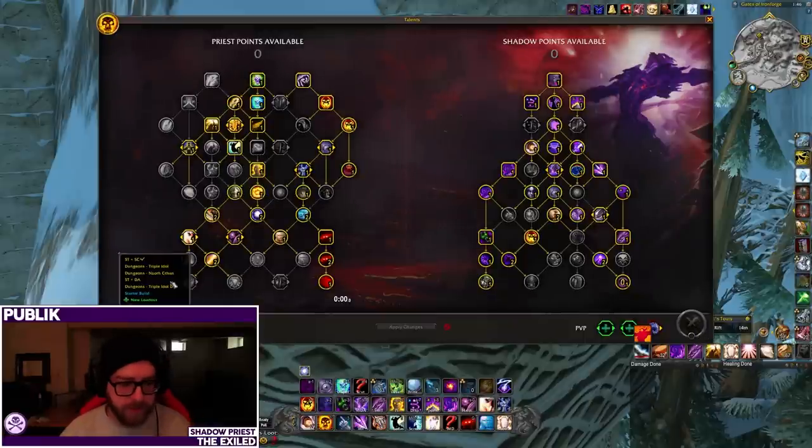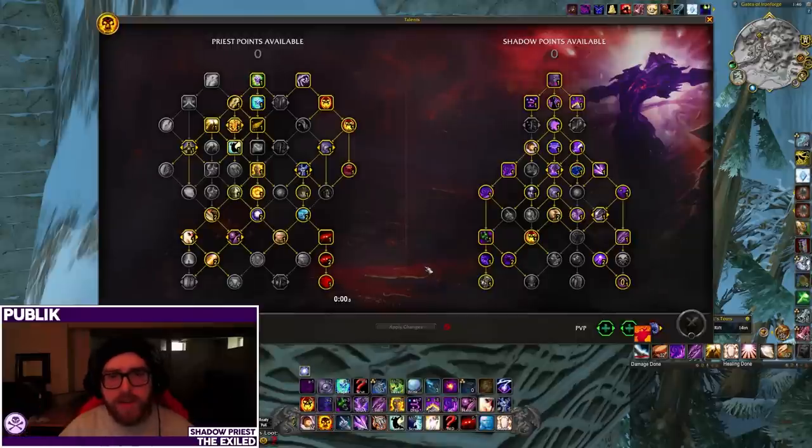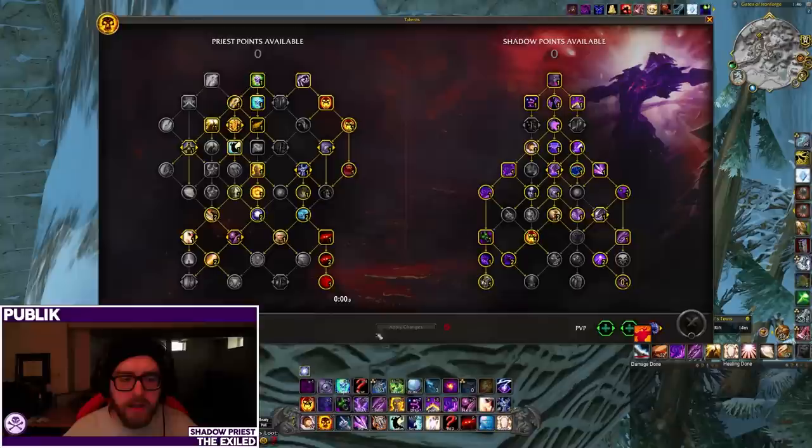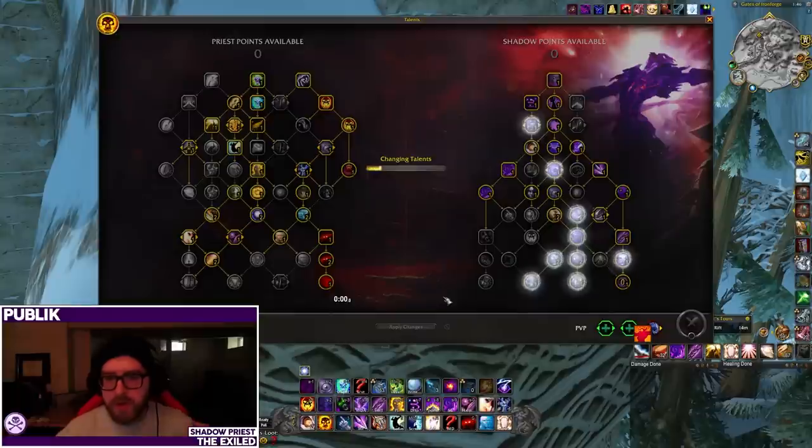That covers raiding builds. These two will pretty much get you through every fight. The one exception being if you wanted a super cleave-heavy setup for Assault of the Zakali if you're just trying to pad — then you can use one of the dungeon builds. Otherwise let's get into the dungeon builds. The first one that a lot of people are going to be familiar with is the Void Form Triple Idol setup.